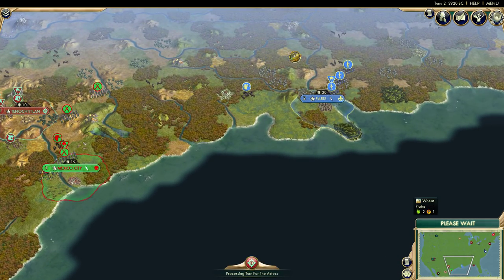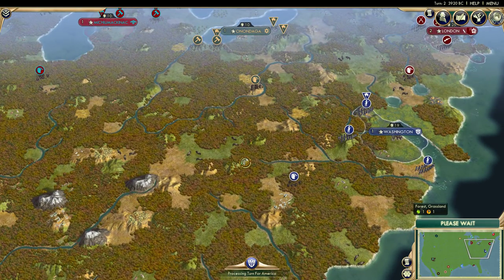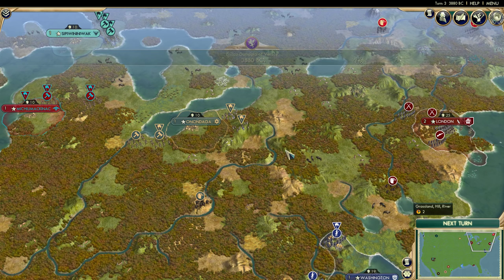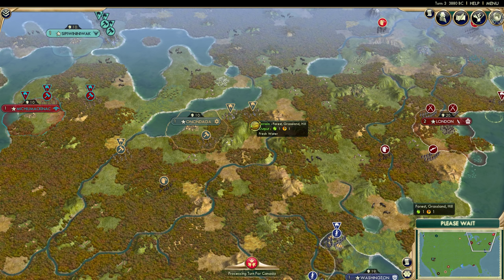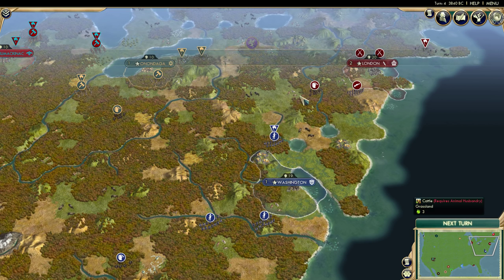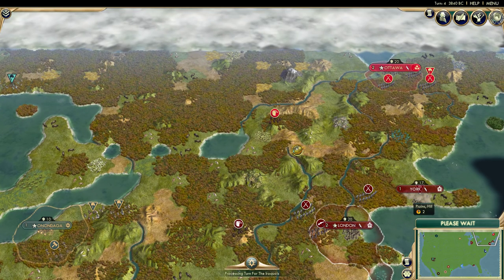The Europeans and colonies are going to have to go to war soon, because the Native Americans will catch up. Before Turn 10, the Natives are going to have four cities down, whereas the Europeans and their colonies will probably only have two — I've given them a second settler as you can see. That still might not be enough, and that's the whole point.